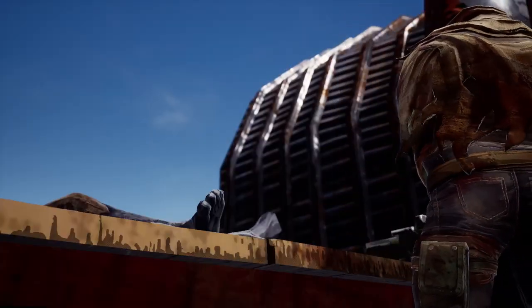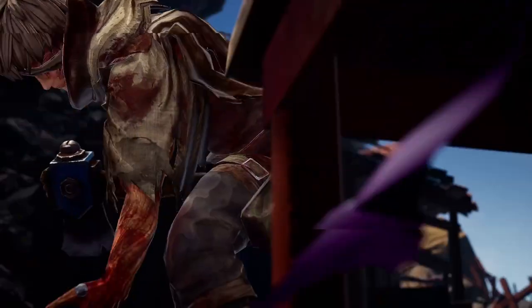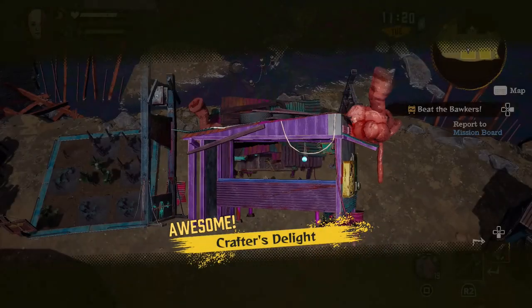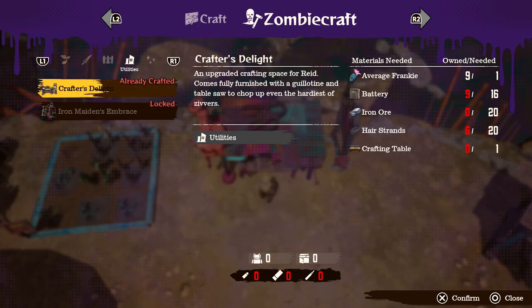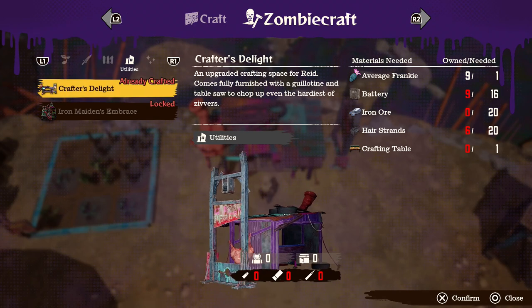The next set of zombies basically means you've got to upgrade your crafting bench before you can unlock them, so you need to buy the skill for it and then be able to craft this next one. It's pretty much called the Crafter's Delight, and that's when you can go ahead and start crafting more different types of machines as well as getting more varieties of zombie.